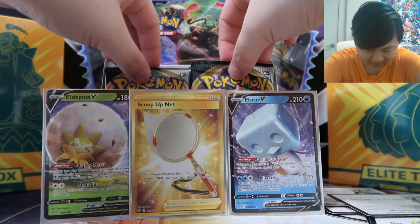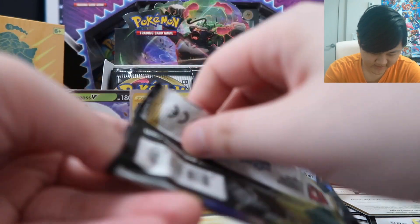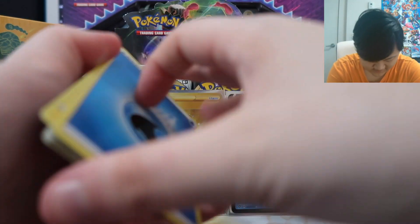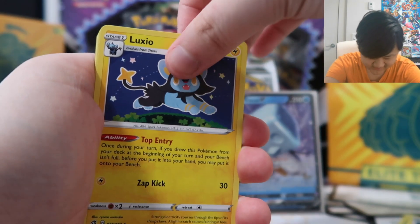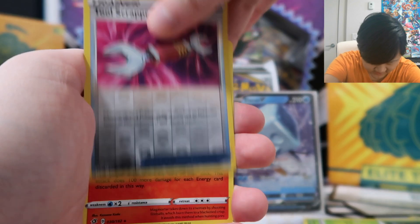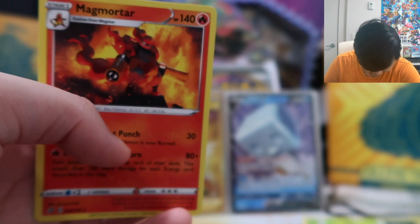Could this be the turning point for this box? Cinderace pack art, looking nice as usual. Water energy. Oleana again — fantastic! If only we could get the full art. If only we could get the full art version — I will absolutely lose it if we get the full art version. Scovette, Applin, time pole, tool scrapper, and damn, that Magmortar looks nice. Even though it's not a hollow — this grade of art and it's not even a hollow. Damn. Well, it looks cool at least.